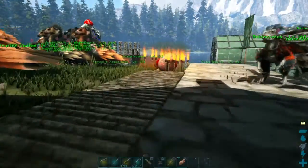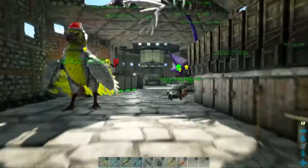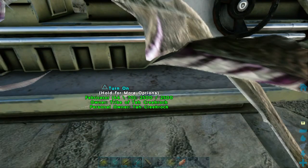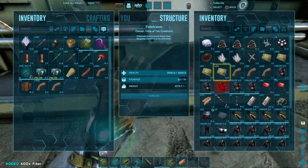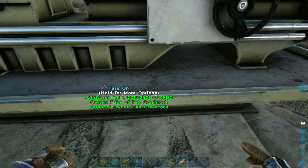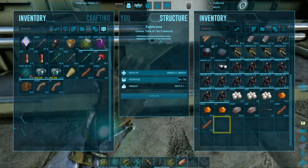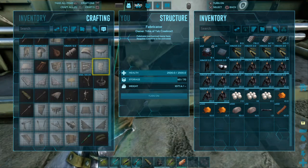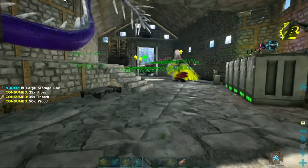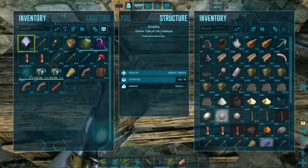Let's go check on our egg - one more minute and 11 seconds. We'll go grab a stack of fiber and craft up a few more storage chests. We're probably going to be out of thatch - yep, already out of thatch. That gets us two more chests. I'm going to dump all this stuff into the smithy and get out to check on that egg. We don't want the wyvern to get killed on the fires out there.